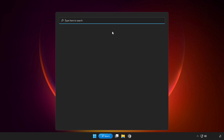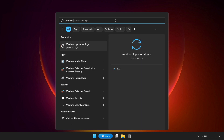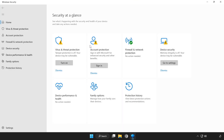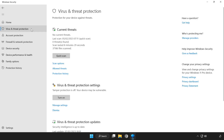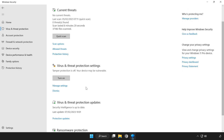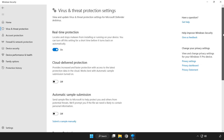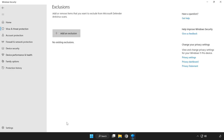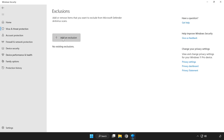Click the search bar and type 'Security'. Open Windows Security and click Virus and Threat Protection. Scroll down and click Manage Settings. Scroll down and click Add or Remove Exclusions. Add an exclusion.